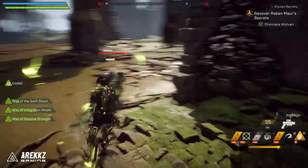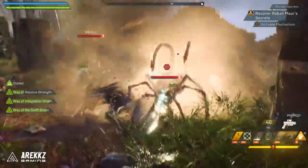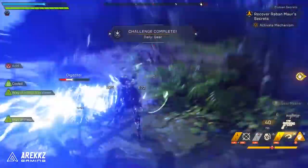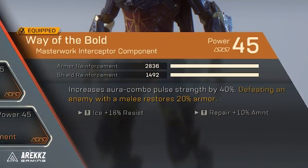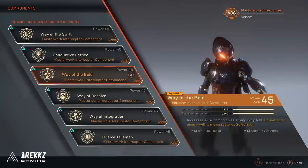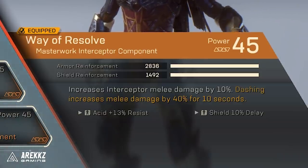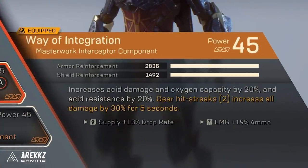Conductive Lattice also detonates an electric explosion if you perform a small melee hit streak of three. You won't get that all the time, but if you're killing a group of enemies and there's a shielded enemy nearby, that electric explosion is very good at stripping shields. Way of the Bold increases your aura combo pulse strength by 40% and if you defeat an enemy with a melee it restores 20% of your armor — so by defeating an enemy with melee you're healing yourself. Way of Resolve increases Interceptor melee damage by 10%, and if you dash it increases melee damage by 40% for 10 seconds.